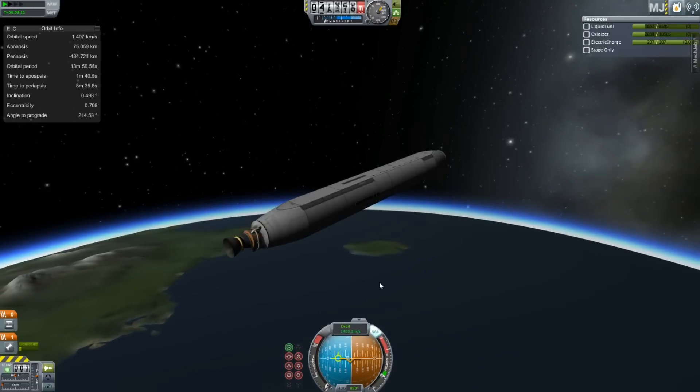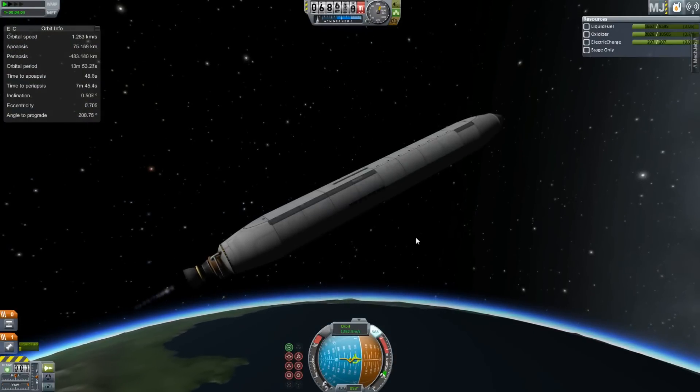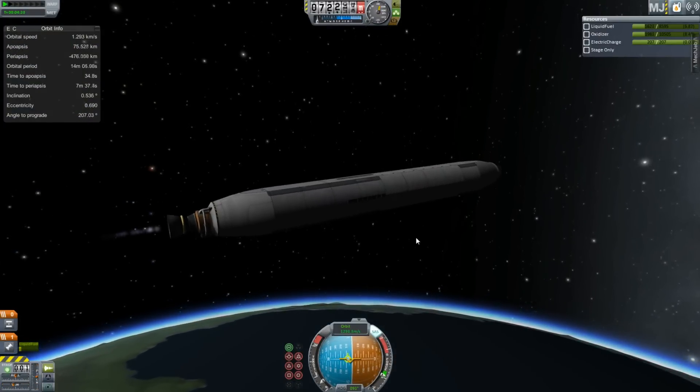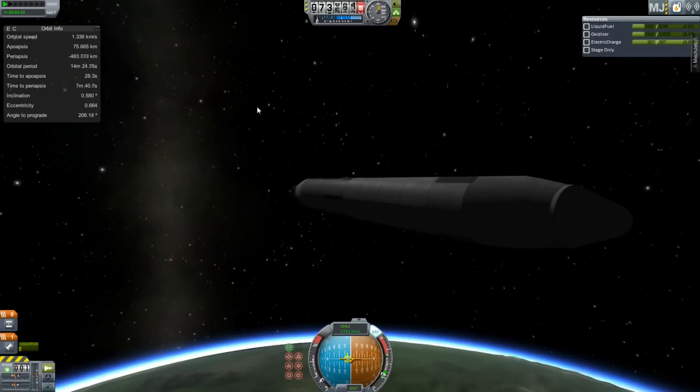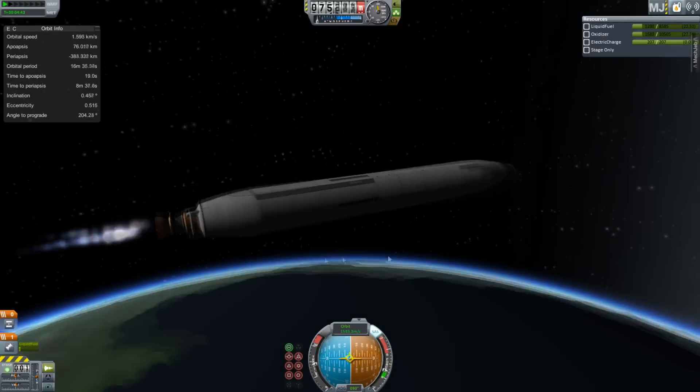I think the plane fuselages are probably relatively similar mass efficiency to normal rocket fuel tanks. Obviously I could just attach some wings, throw on some jet engines, and got myself a plane — do a Skylon-type system, which I'm probably going to do at some point.